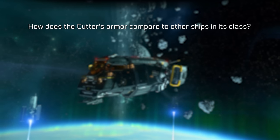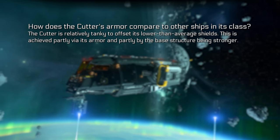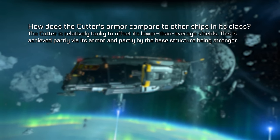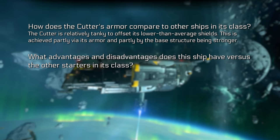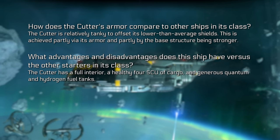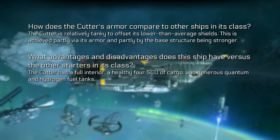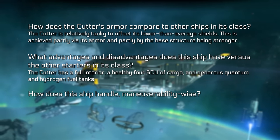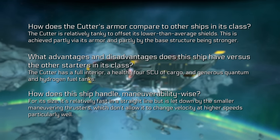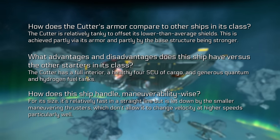How does the Drake Cutter's armour compare to other ships in its class? The Cutter is relatively tanky to offset its lower than average shields, achieved partly via its armour and partly by its base structure being stronger. What advantages does it have versus other starters? The Cutter has a full interior, a healthy 4 SCU of cargo, and generous quantum and hydrogen fuel tanks. How does it handle maneuverability-wise? For its size it's relatively fast in a straight line — at least Cloud Imperium says so — but it's let down by smaller manoeuvring thrusters that don't allow it to change velocity at high speeds particularly well.